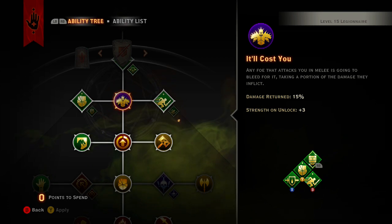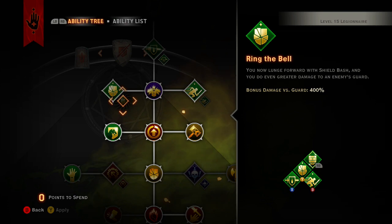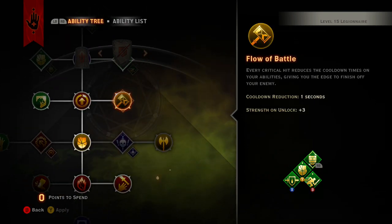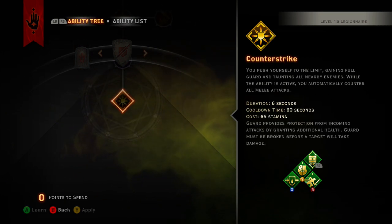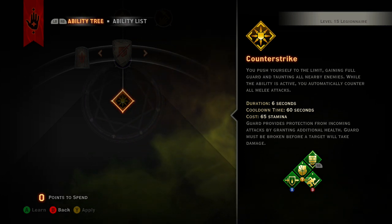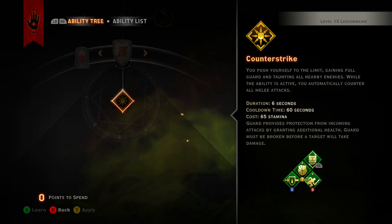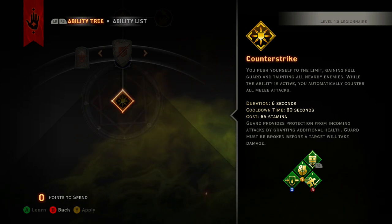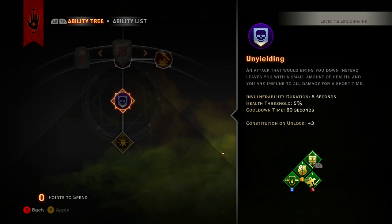You want Adamant Shield Wall obviously to start with. I'm probably gonna do Chevalier Step as well. The main focus is Unbowed with that full add-on and Balanced Combat. Then in Combined Arms, a really great attack is Shield Bash. The big one my buddy told me about is Counter Strike — when you trigger it you gain full guard and taunt all nearby enemies.